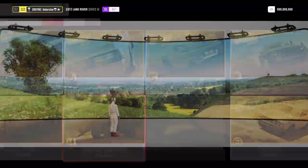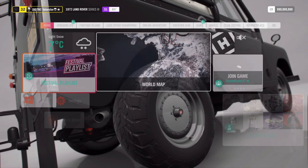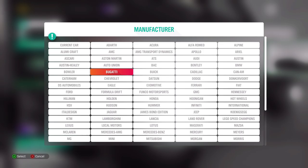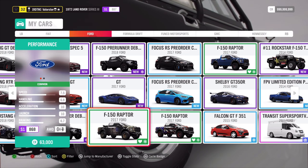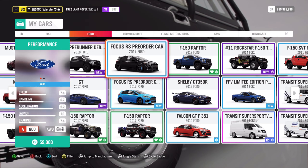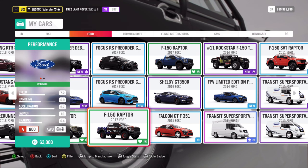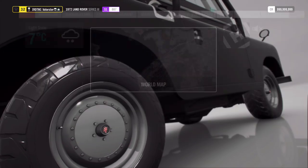Next we have Offroad Rampage. That's very easy — A800 Offroad. I always take the same car and never have problems winning anything. It's so simple to use this car. It is the 2017 Ford Raptor, not an S1 but in A-class. What do we win from that? We win a Land Rover Series 3 Ford Edition.